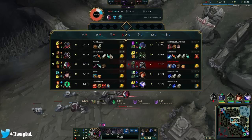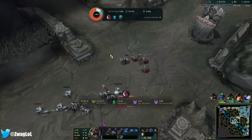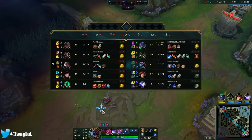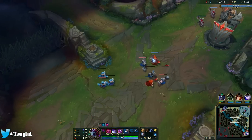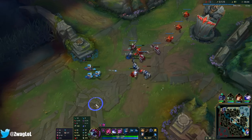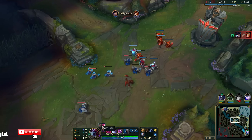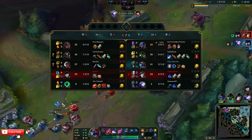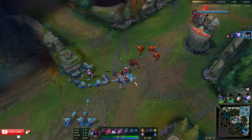Since they're a heavy AD team, I can go armor boots. I wanted to go cooldown boots, but armor boots might be too good into them. We already have Ultimate Hunter, but I think we'll be okay. I could have killed him there without dying — I was a little impatient though.